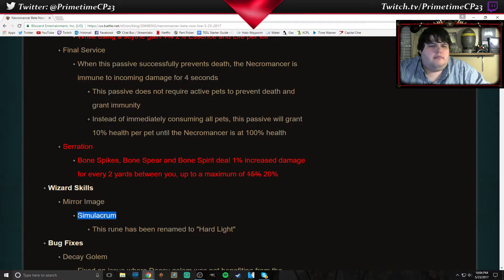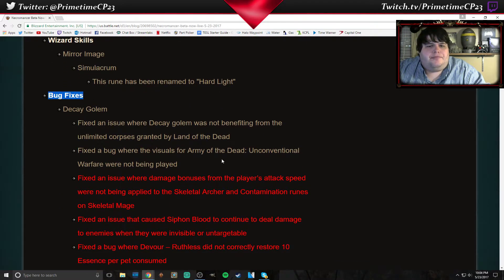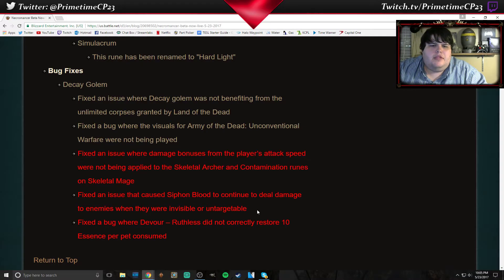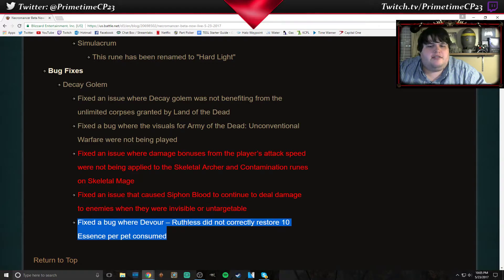For the Wizard, they changed the name of the Simulacrum rune on Mirror Image to Hard Light, because obviously the Necromancer has a skill called Simulacrum. Here are just some bug fixes: fixed an issue where damage bonuses from players' attack speed were not being applied to the Skeletal Archer and Contamination runes on Skeletal Mage. Fixed an issue that caused Siphon Blood to continue to deal damage to enemies when they were invisible or untargetable.